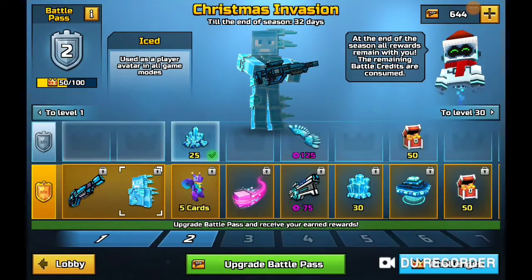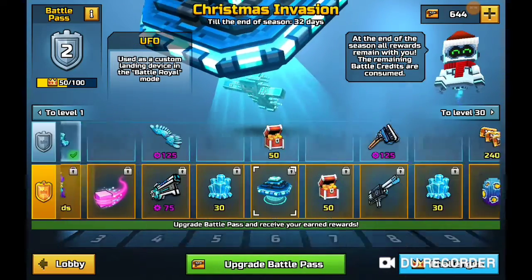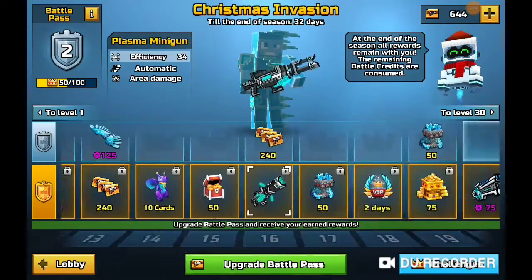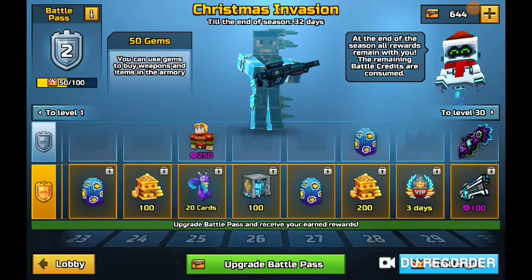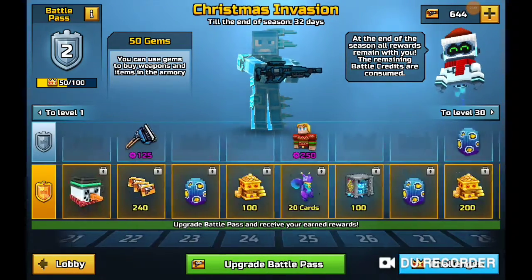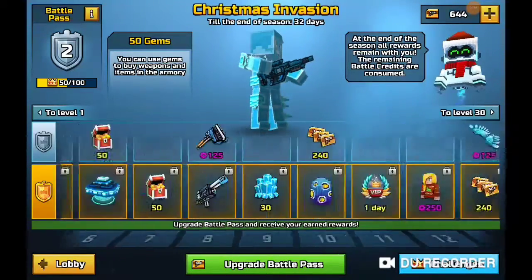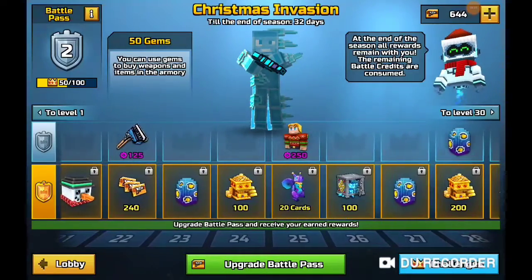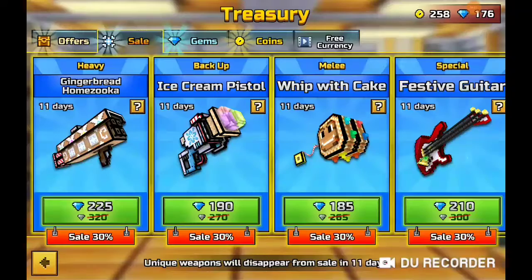So what would you want to get in this whole battle pass? I'd probably just want the ice wings, the cards, the Alien Bouncer, the UFO, the wings, the four eggs, the VIP, the gems, the pet, and three days of VIP. I've calculated it and I will be getting the battle pass. Hopefully I'll do a review on all the guns.